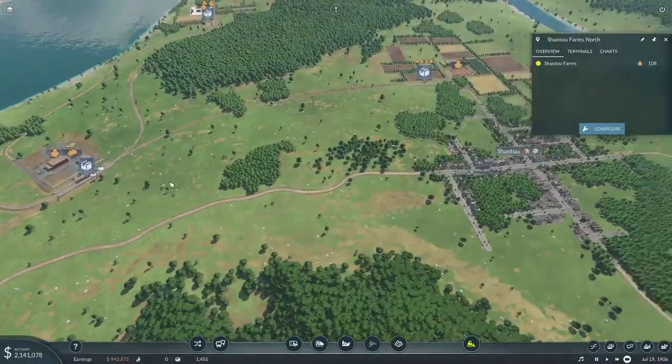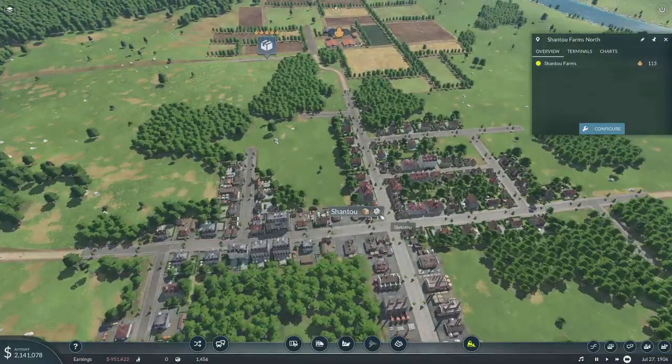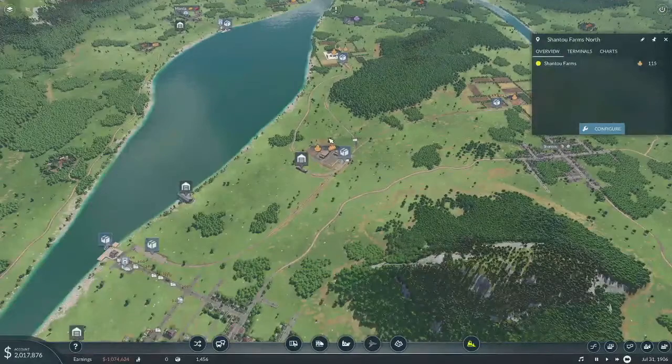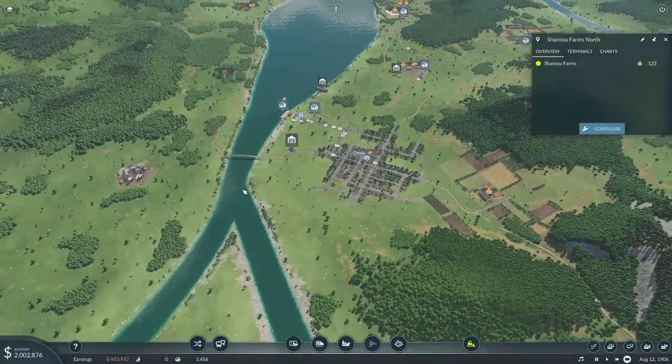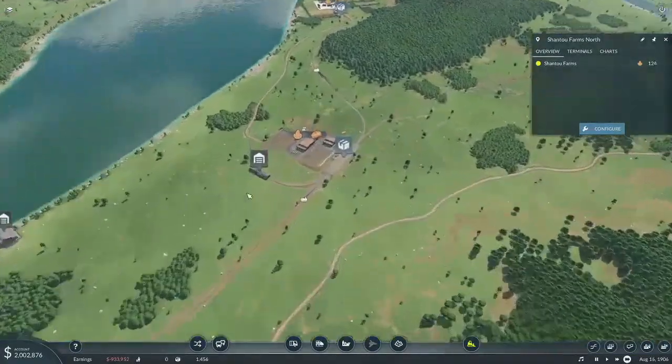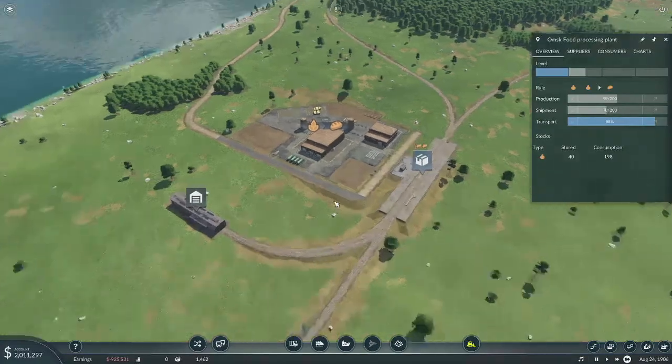I suppose we could put up a truck route to come up here to Shanto to deliver food — then we'd be delivering food to three places. But right now we're not sending much to Manila, so I don't think we really need to add another market to it. Oh, we've grown already — excellent.